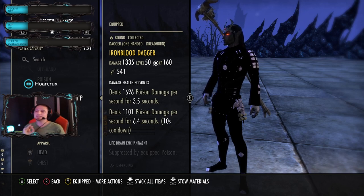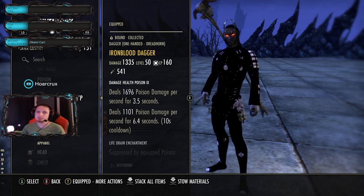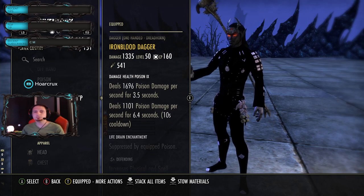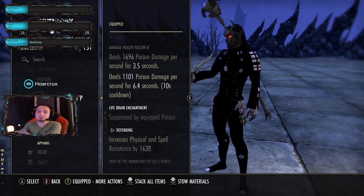What kills you this patch isn't the sustained damage - it's the spin-to-win stamina Donkey Cat builds that come out of nowhere while you're 1vXing and they just one-tap you from 100 to 0. Then if they don't finish you, they stealth up, cloak away, wait another 15 seconds, and they're back for another round of burst.